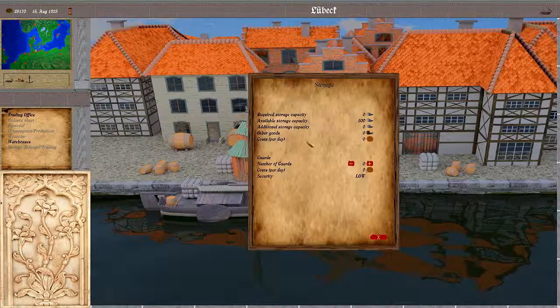We also have an overview of the warehouses with the required capacity. Currently we don't have anything in our warehouse, and the available capacity and required capacity can be larger than the available storage, in which case the surplus would represent the additional storage capacity. If we have additional storage, we have to pay rent for that, and this is that cost.